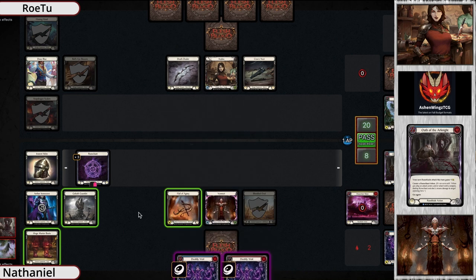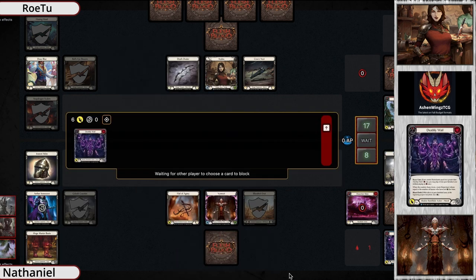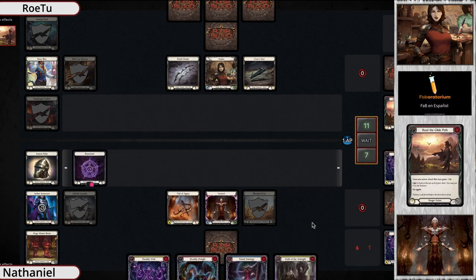They're still coming in for six - they broke the gauntlet to make a two-card block if they so chose, and it doesn't look like they want to. I don't blame them - Deathly Whale without the luxury of a real on-hit effect doesn't threaten much for Azalea, so Azalea just eats that and Vincent passes the turn.